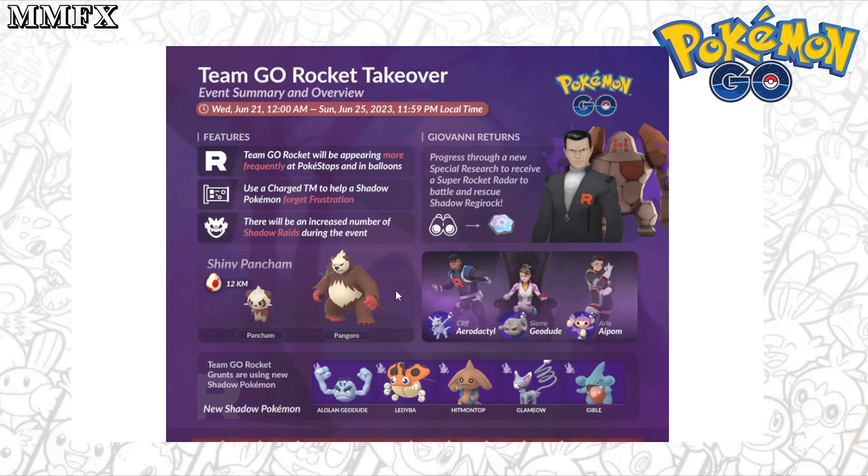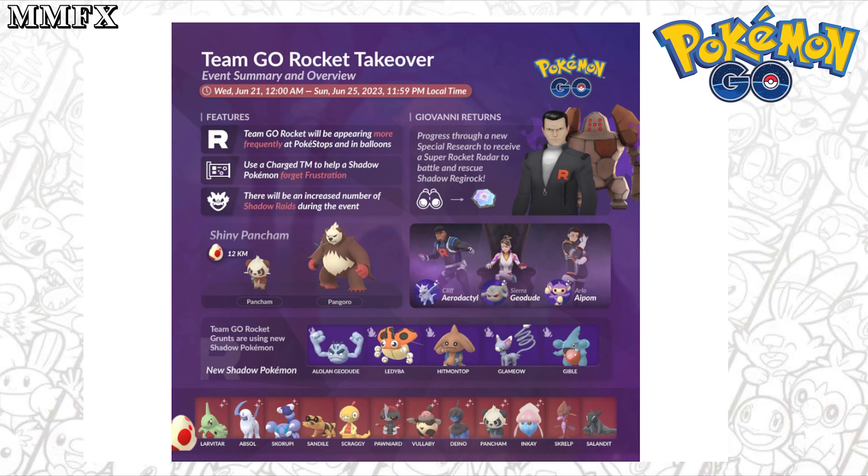Just in case you want the graphic — there is the full graphic of the entire event showing what Pokemon can be Shiny, what Pokemon can be found by Grunts, and also from 12k eggs. Thank you all for watching. Please leave a like on the video and comment down below if you are going to go for Gibles, any of the 12k eggs, or even Regirock. Give me some information on the Regis if so, because I don't really go into Giovanni's until they come into Shadow Raids or if it's a powerful Pokemon like Mewtwo or Rayquaza. Thank you all for watching, and I'll speak to you all in the next one.